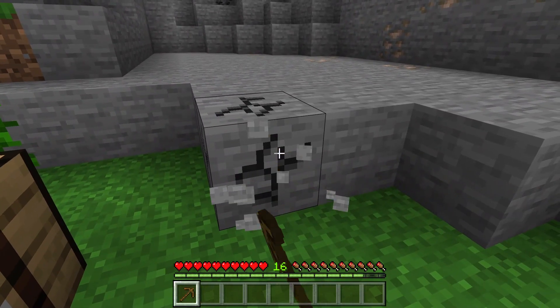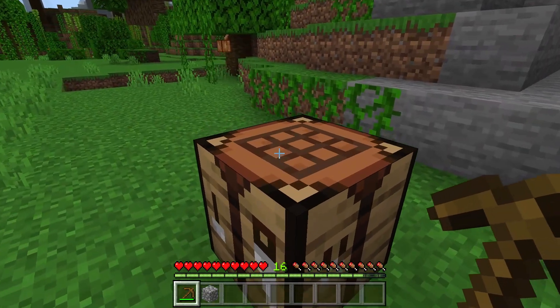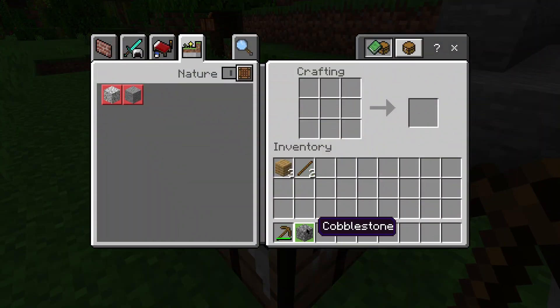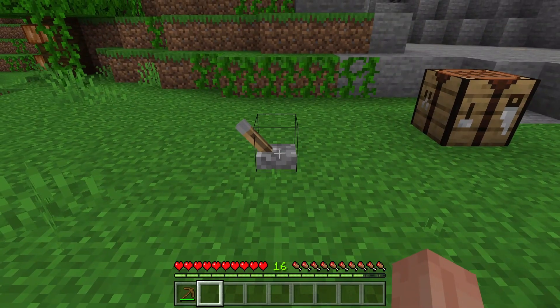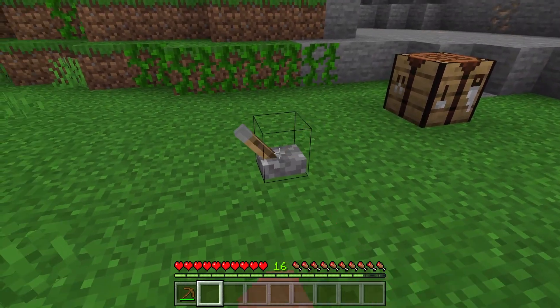Use the wooden pickaxe to mine cobblestone. Once you have collected the cobblestone, open the crafting table again. Place the stick in the bottom left square of the crafting table and the cobblestone in the square above it to craft the lever. Congratulations, you have successfully crafted a lever!